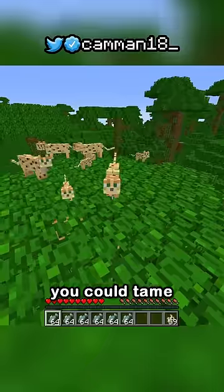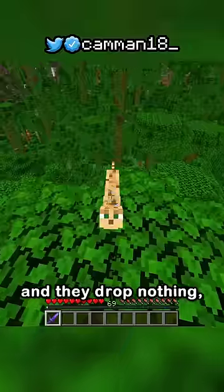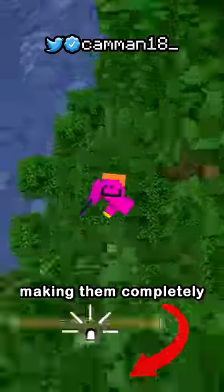The ocelot. Back in my day you could tame these things into cats, but now you can't, and they drop nothing, making them completely useless.